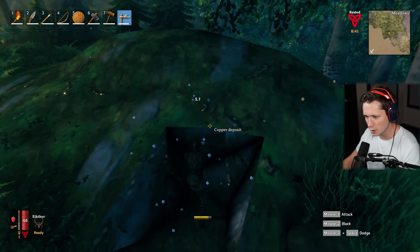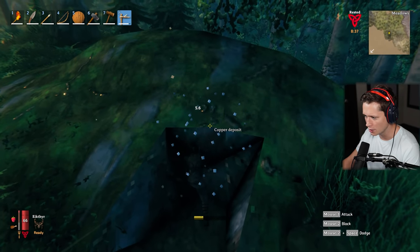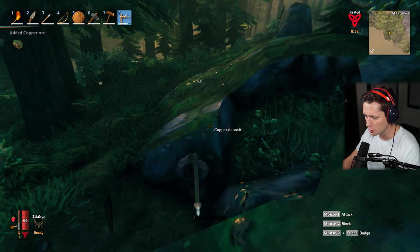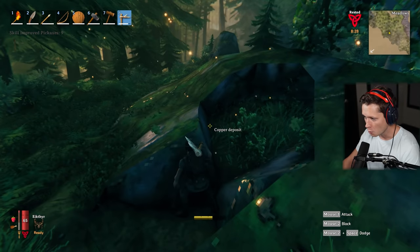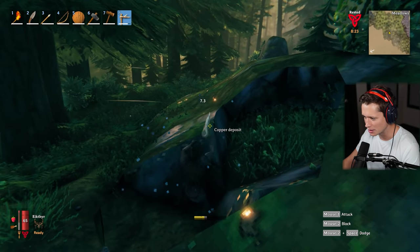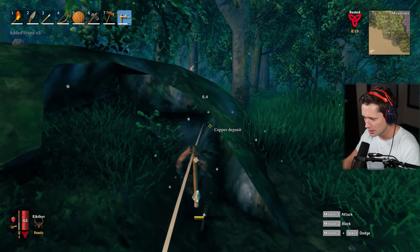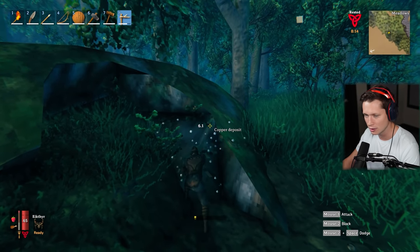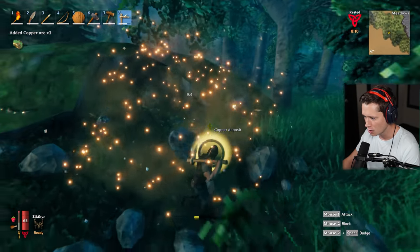The tin was really easy to find - just little deposits on the ground near the water. We just got our first copper ore - brand new material. This is just ore though. We're also going to need to do a little bit of grinding to be able to make a smelter. We're going to have to make charcoal and all kinds of stuff to melt the ore down into bars, then turn those bars into weapons and armor.